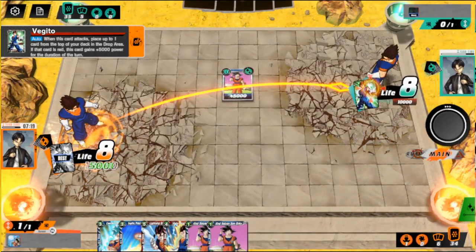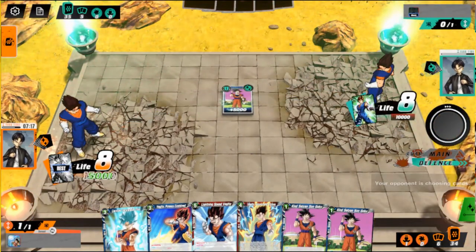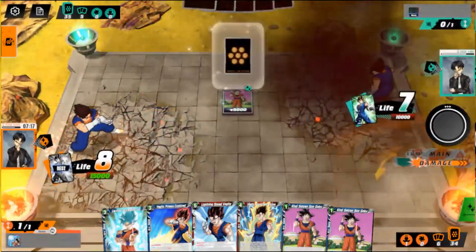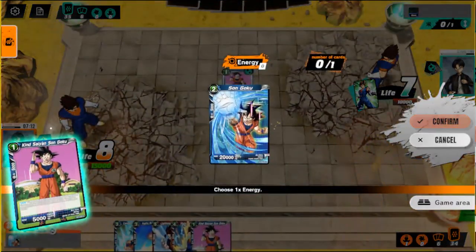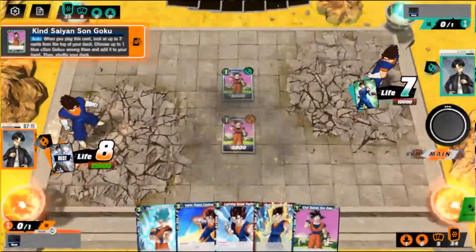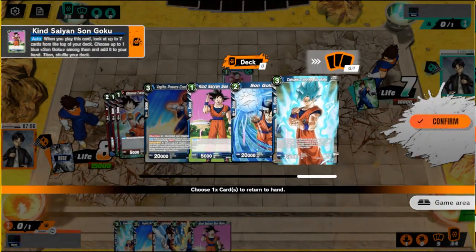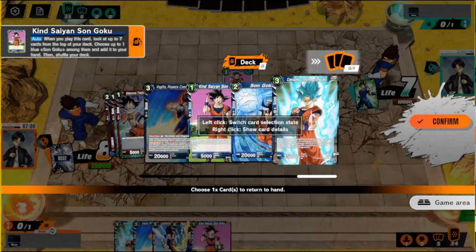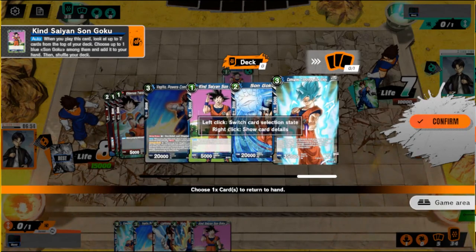It was blue. We're gonna play this Goku now just to see what we pull — might as well. We have one of each Goku. We don't want to pull out the one-drop because we need it for the Vegito effect, so we're gonna pull out the three-drop.